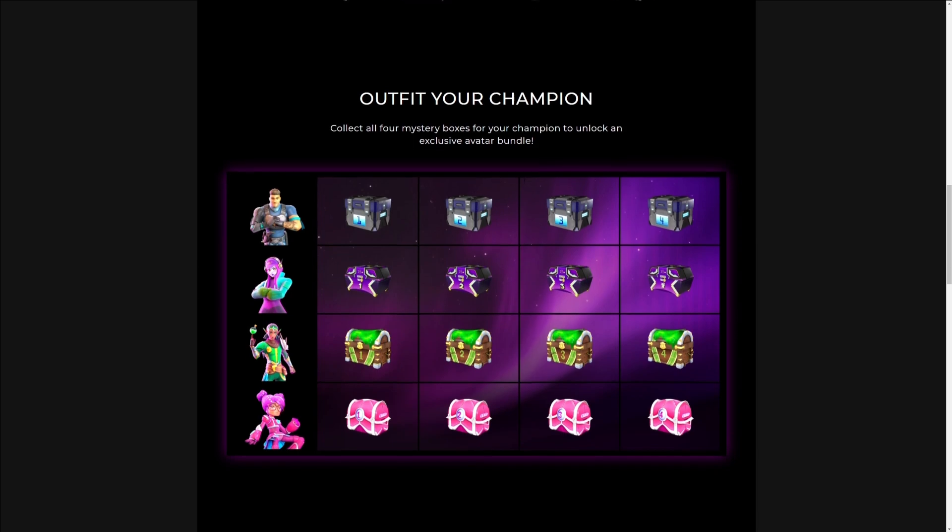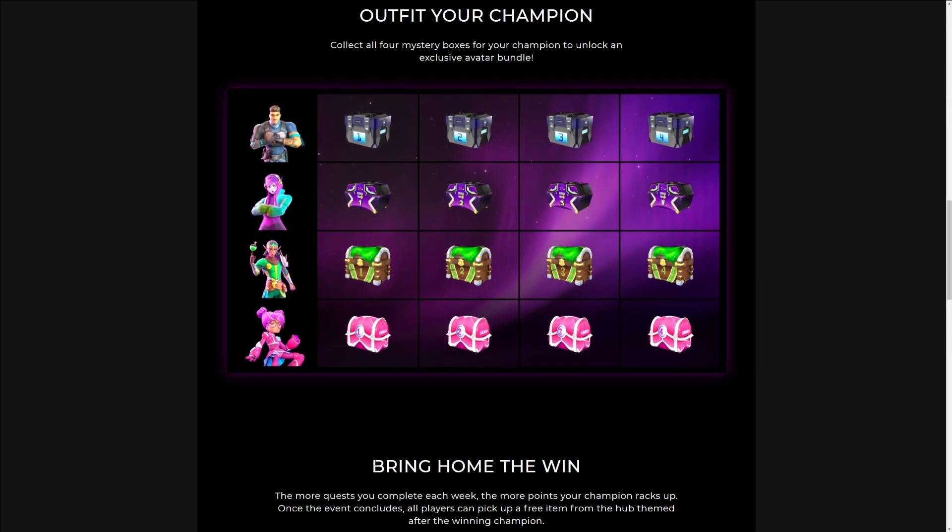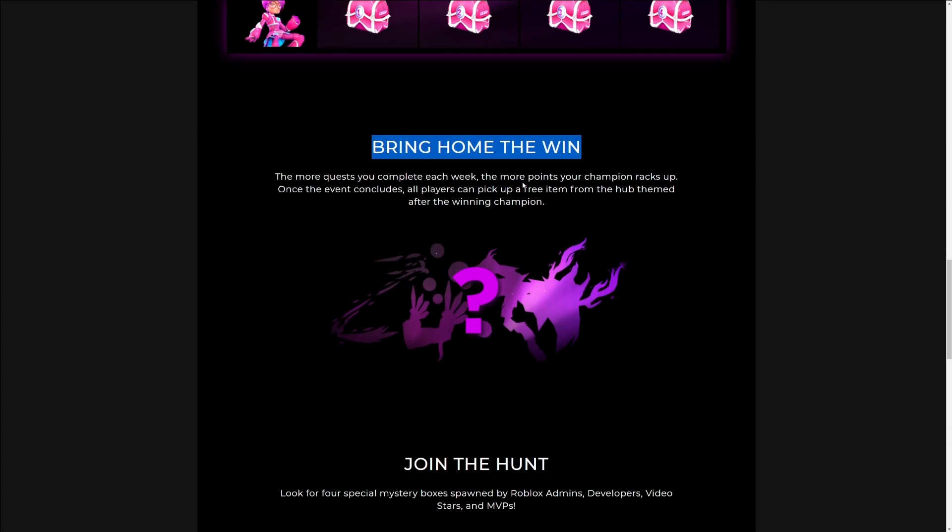We're going to scroll down. Over here it says 'bring home the win' — the more quests you complete each week, the more points your champion racks up. Once the event concludes, all players can pick up a free item from the hub themed after the winning champion.